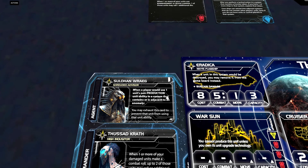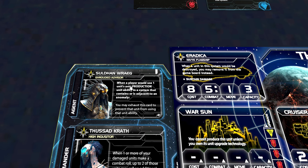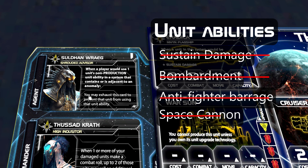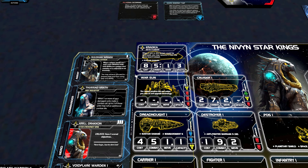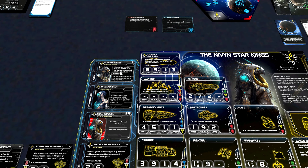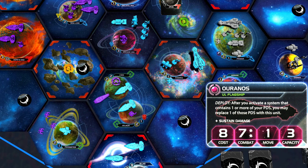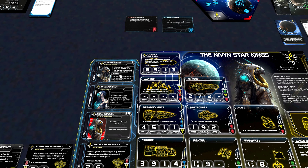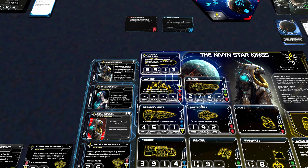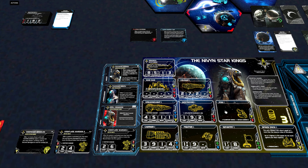Now let's move on to the agent, the Sultan Rack. It says: when a player would use one unit's non-production unit ability in a system that contains or is adjacent to an anomaly, you may exhaust this card to prevent that unit from using that unit ability — and the last unit ability is deployment. So there are six to eight factions that can deploy their mechs, and we can use the agent to prevent that. It could also stop the Titans deploying their flagship near an anomaly. I think this is mostly a service we can sell to other players — for instance, Nalu could buy it to prevent anti-fighter barrage against their crystal fighters, or we could use it to stop a player with PDS II from firing into a system we want to fly into.